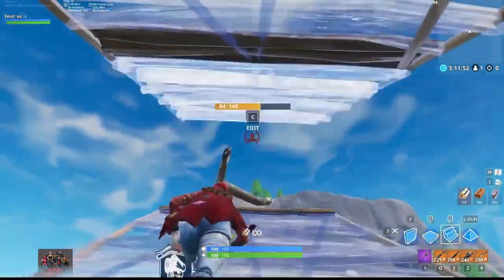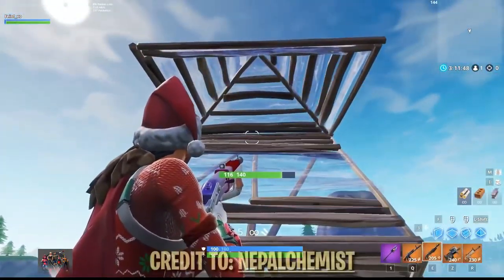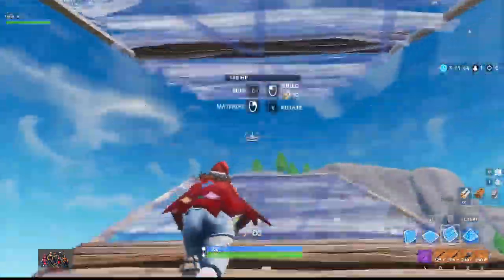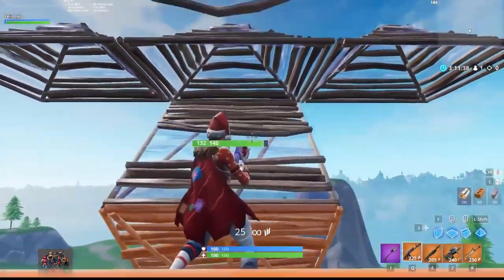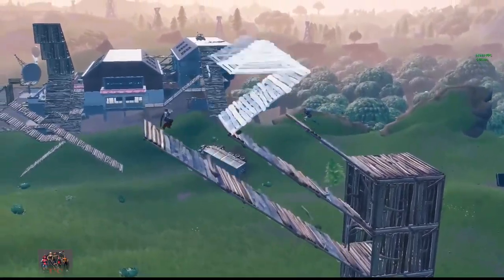Another slightly easier way to achieve the same effect is to turn and place a ramp with a cone on top. Credit to nepalchemist on Reddit for bringing this to our attention. If you want to make it even harder for the enemy to get around that, you can place three total pyramids instead of one, blocking each side as well. Here's what it looks like from the side, to show you just how disruptive this trick can be.